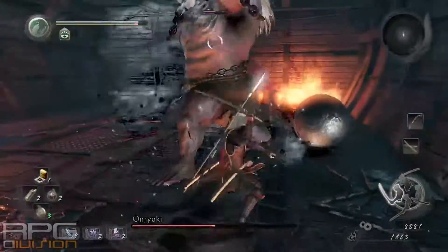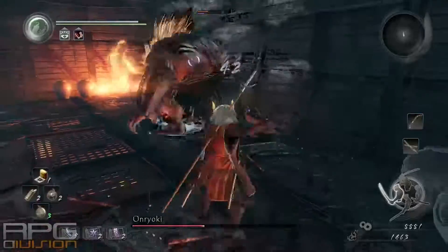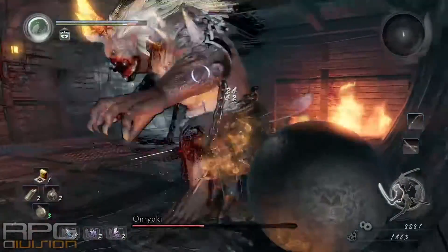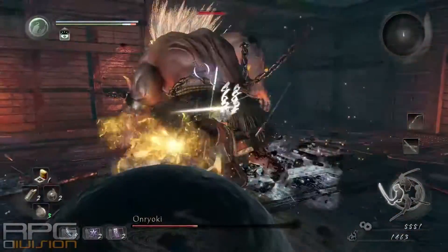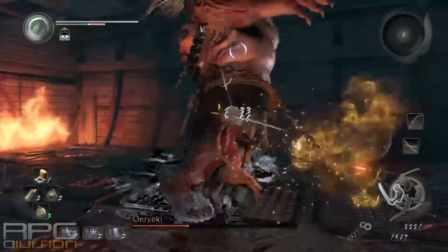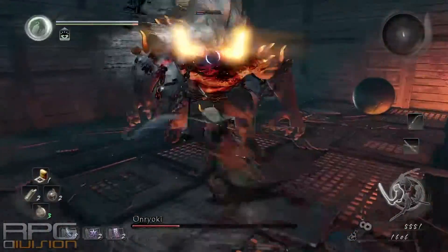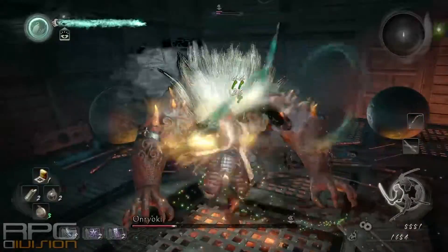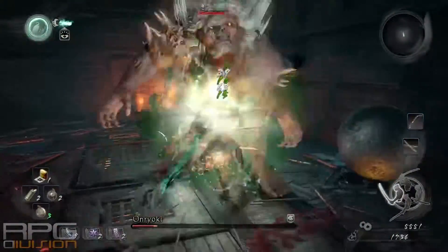I suggest you try to dodge to his right side when he is attacking, because it is easier to avoid than to the left. The left side is a bit tricky — he can hit you easily even if you dodge there. I suggest sticking to the right side. And use the living weapon when you can.